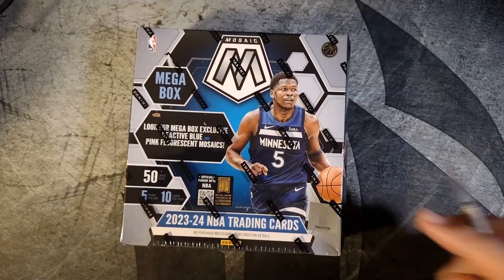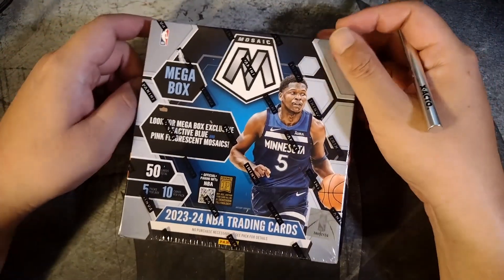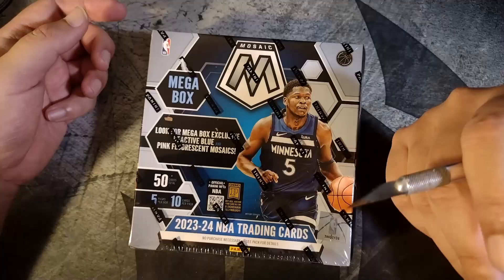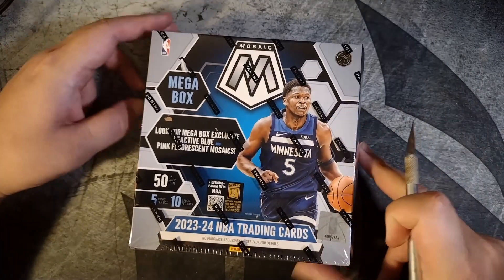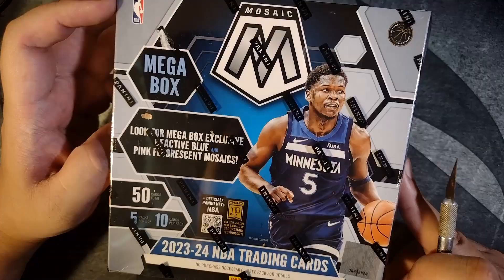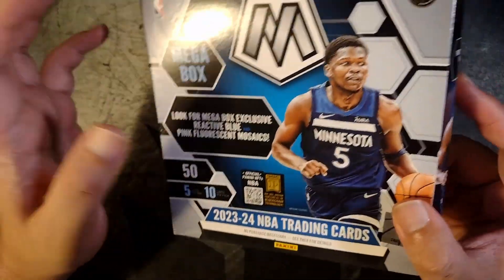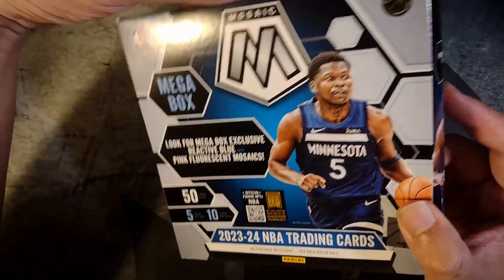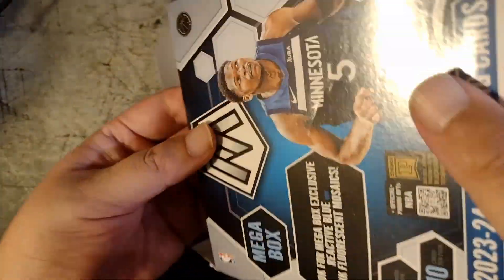Welcome back for another rip. Today we'll do some 2023-24 Mosaic. I got a mega box here to rip — 50 cards, only five packs of 10 cards each. This has the reactive blue and pink fluorescent mosaics, so we don't know which parallel will be more dominant — whether it's reactive blue or whether you get an equal amount of the pink fluorescence.